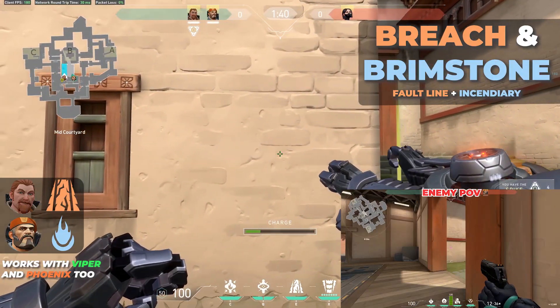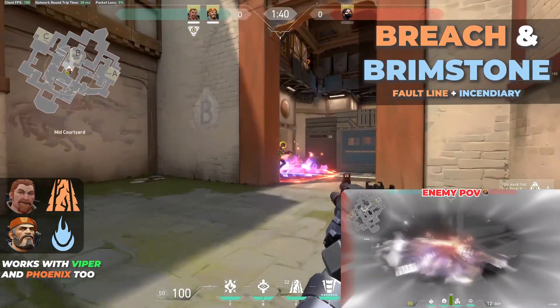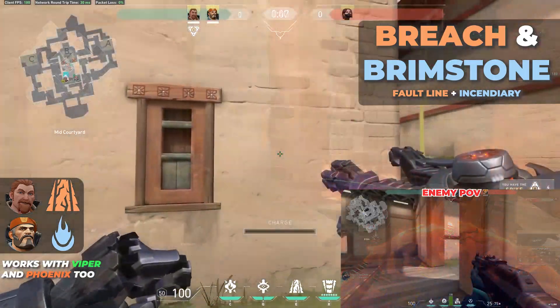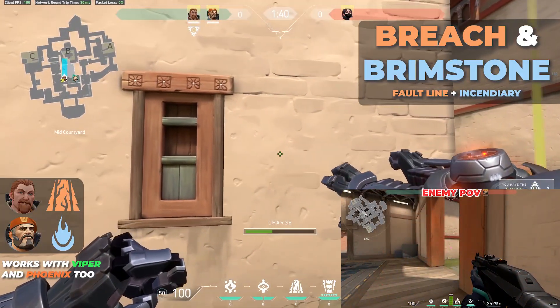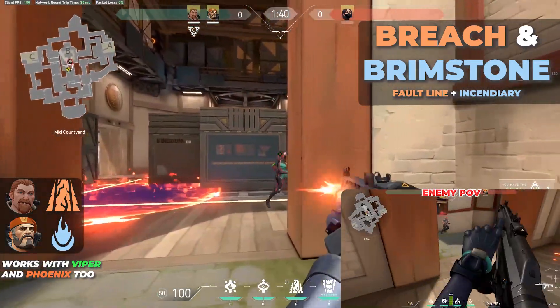It's going to be Incendiary plus Faultline. So you charge up, use Faultline, then send out the Incendiary — a lot of damage with the Slow. Works with Viper and Phoenix as well. With this combo you can force enemies out of corners or block off angles completely. This is one of the many ways you can make a Viper usable on attack, for example.